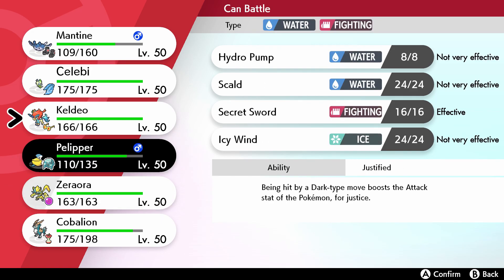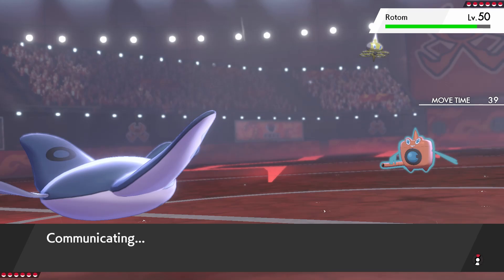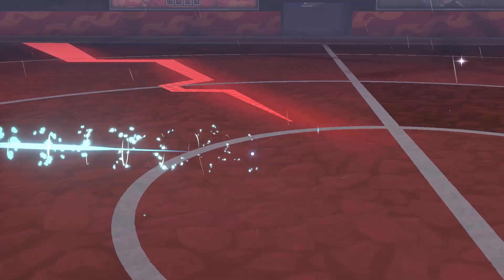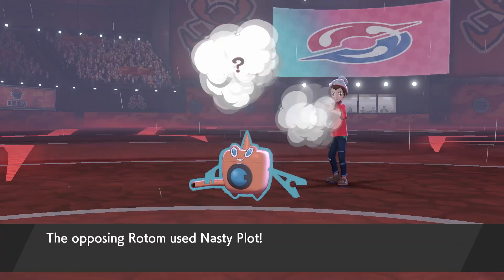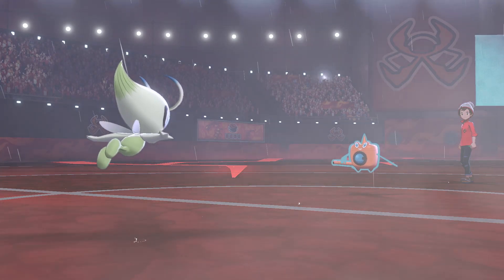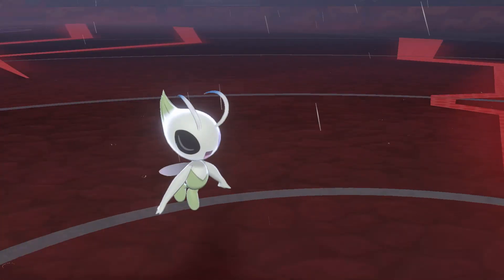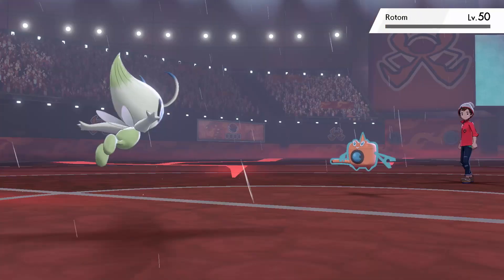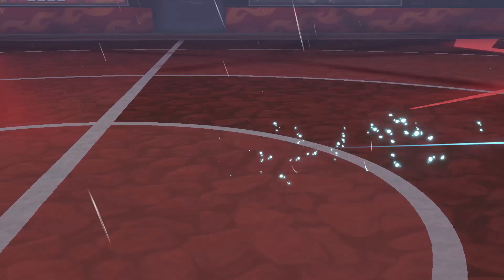I've got to get out here. I could go straight into Zeraora predicting the Volt Switch — Celebi's also a thing we could do. I think Celebi could take a hit pretty well, so I'm gonna go Celebi. We have Nasty Plot Rotom — okay I'm really glad I switched. I'm not messing around with this thing, I'm clicking Leaf Storm. Does it kill? Yes it does — get out of here! Perfect, so Rotom does not get a chance to set up and sweep me. That is absolutely fantastic.